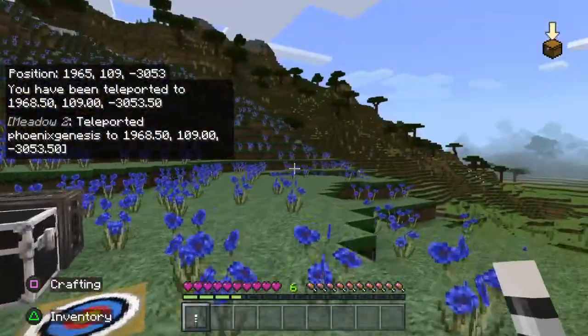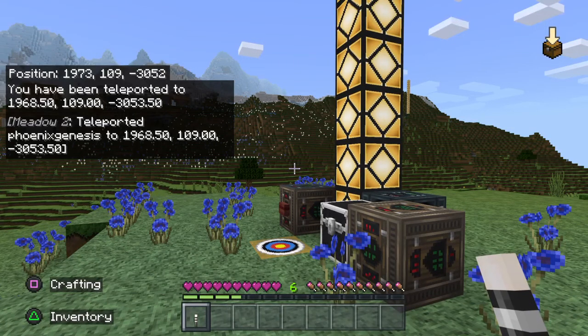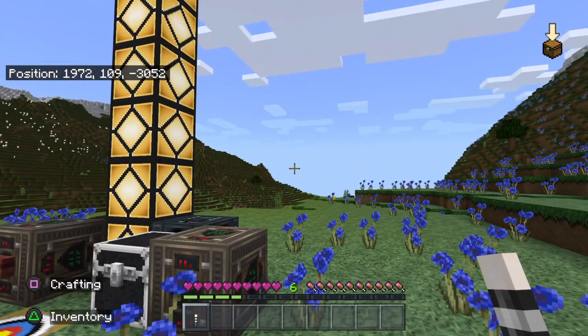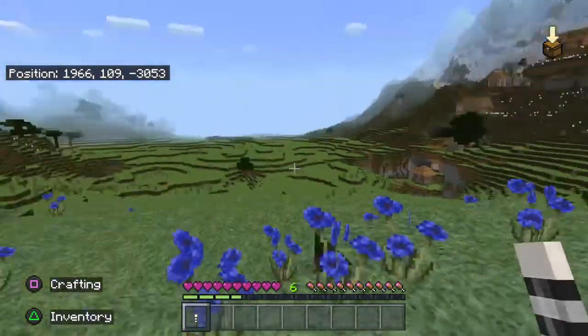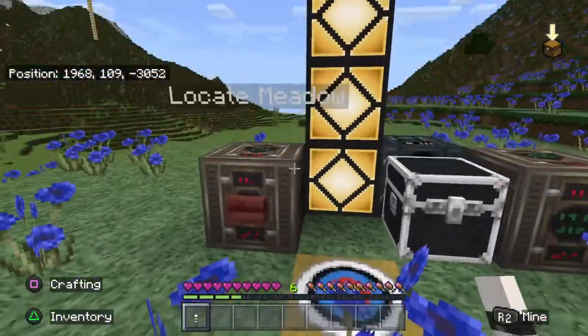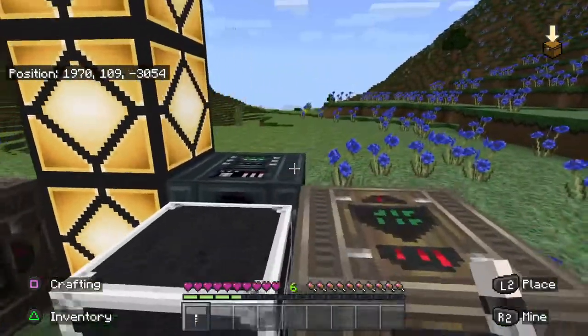How I ended up getting meadow two was when I was at the corner of my world at the Mesa, which is right at the two corners of the bedrock — negative 2545 by 2545. That's the top right, that's the Mesa. It told me this was the closest meadow, which is weird. X marks the spot. There's a use for that block, by the way. Here's the jukebox.